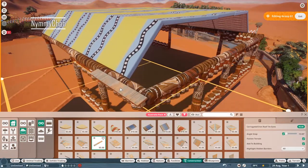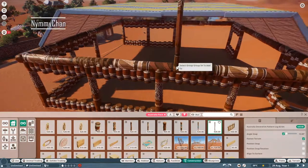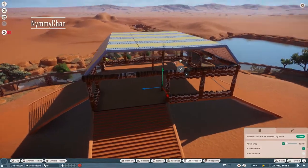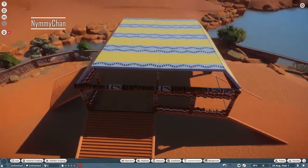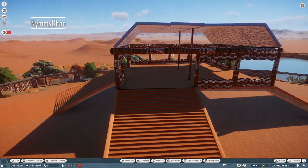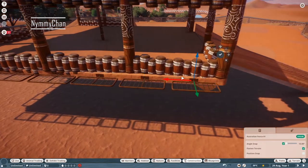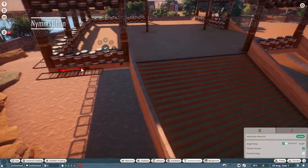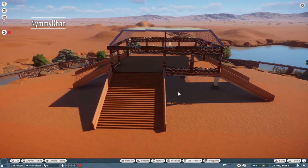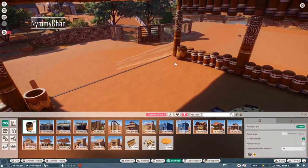I made the same mistake I always do — I built the roof before I built the interior of the viewing point. So placing anything inside right now is really difficult, you have to be really zoomed in. Before tackling that, we are first placing the safety bars to make sure guests don't fall off.